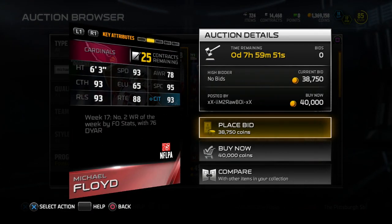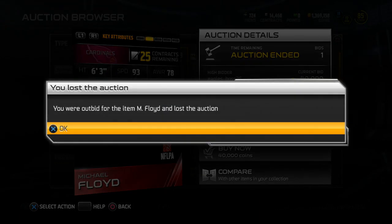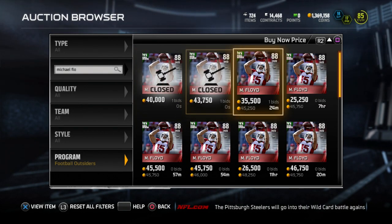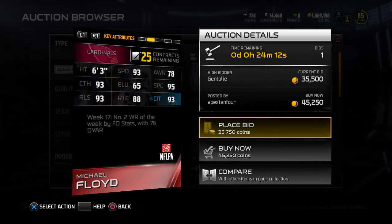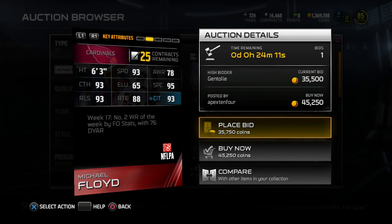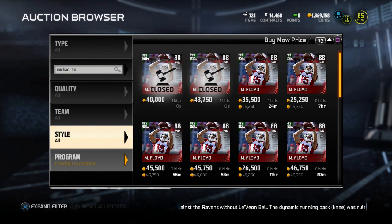88 overall Michael Floyd with speedrun style — he has 93 speed, 95 spectacular catch, 93 catching, 93 release, 88 route running. Very good card right there.